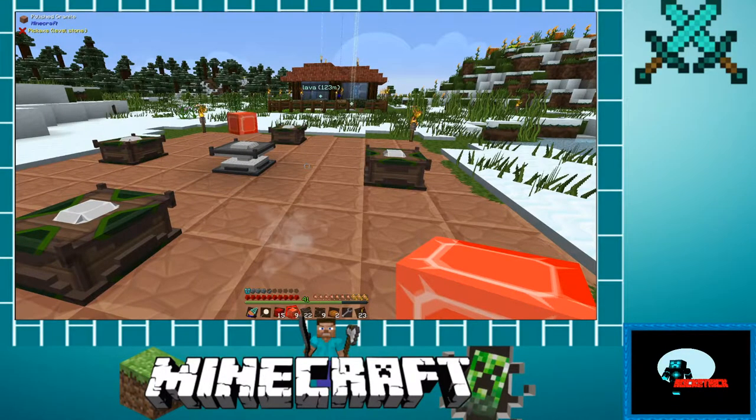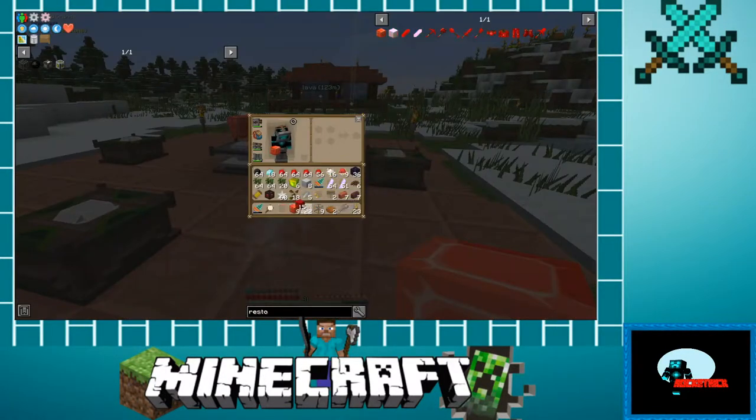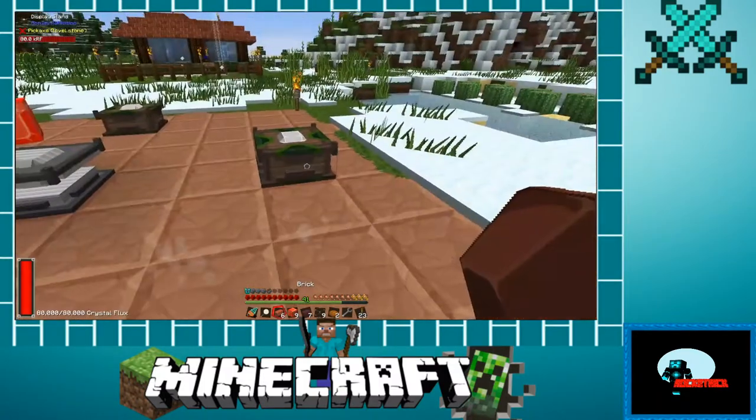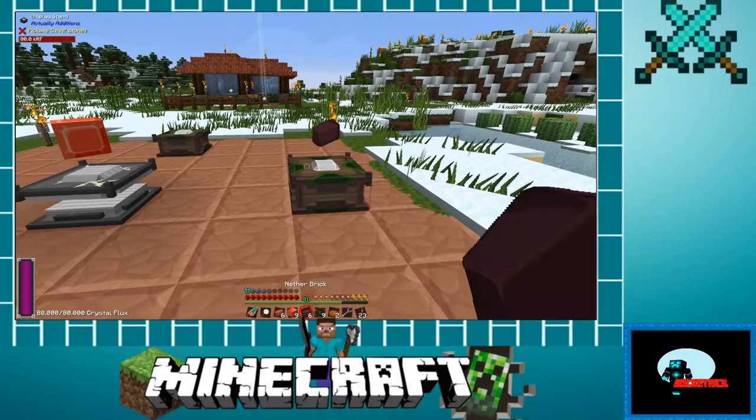Okay we got what we need. Let's get it fired up. Where's the brick? There's the brick. I've got all my redstone so we're good. I'll show you how this works one time and then I'll cut out.